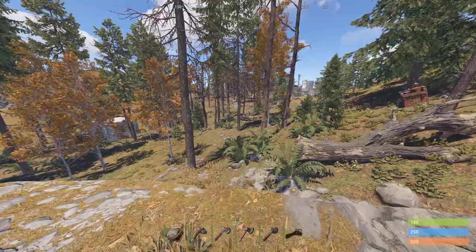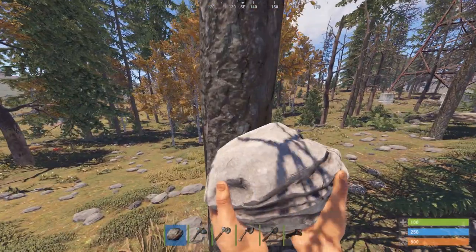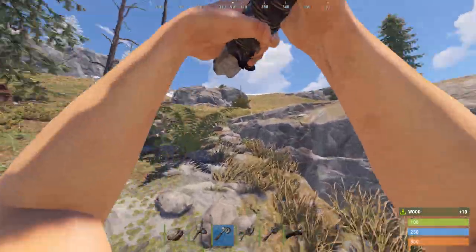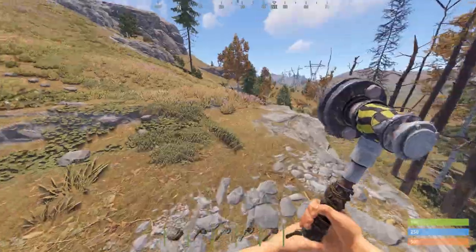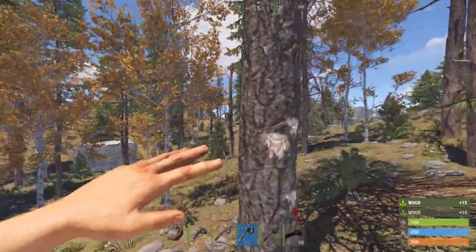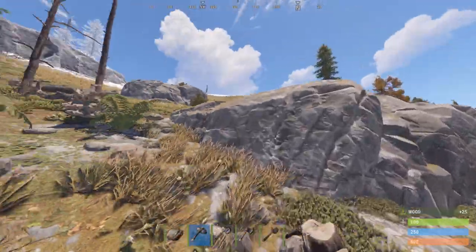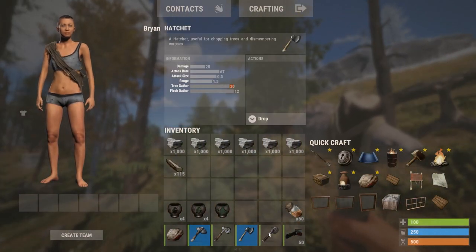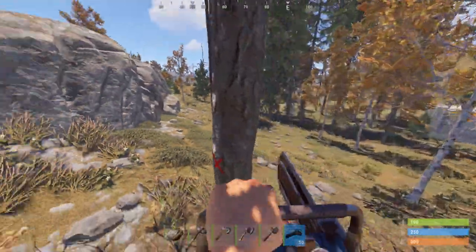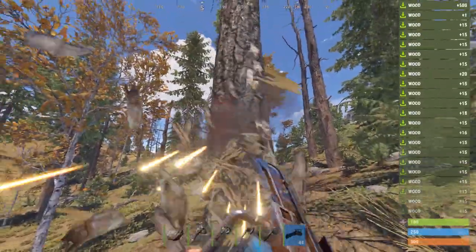Welcome back. Today I'm going to show you how to get wood. There are a number of different tools you can use — the better the tool, the more you gather. This tool can be used on nodes and trees at the same time. The hatchet is a tier 1 item, the salvage axe is tier 2, and the chainsaw is also tier 2. Chainsaws are the best to use — they just require fuel.